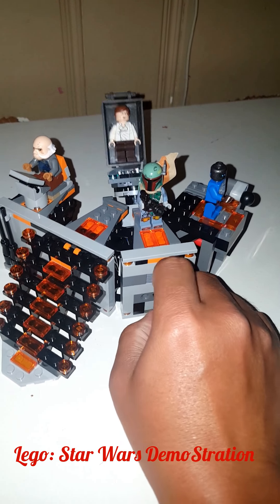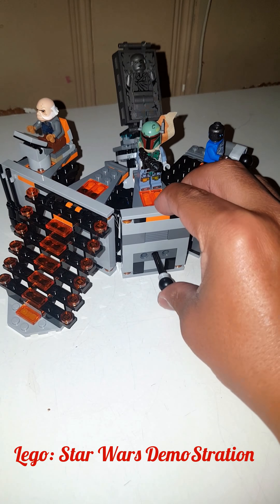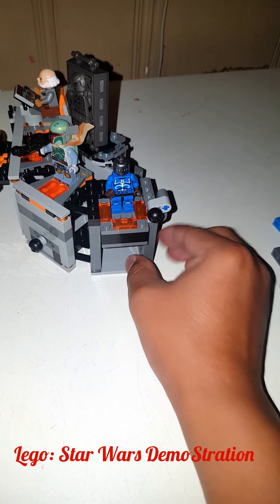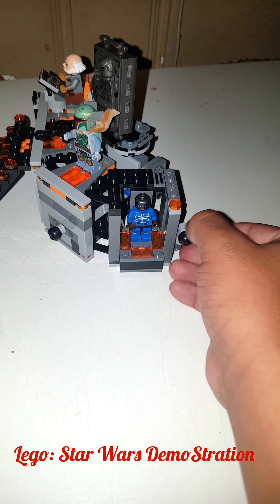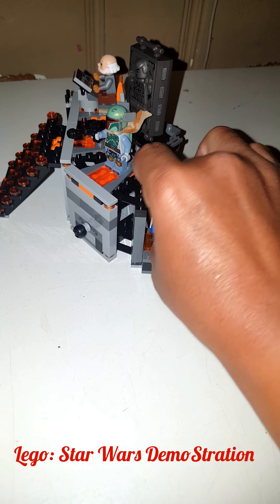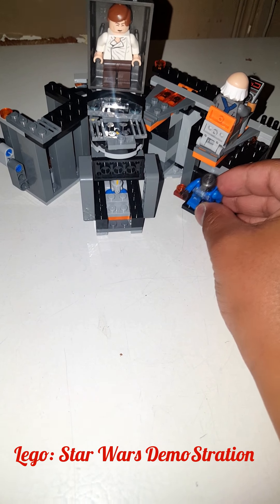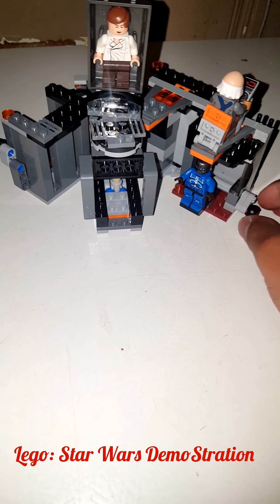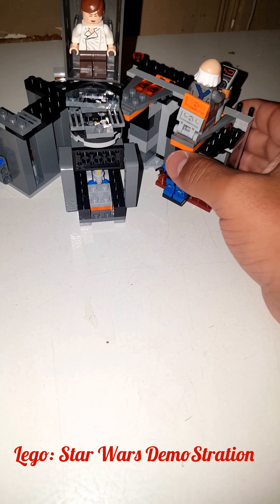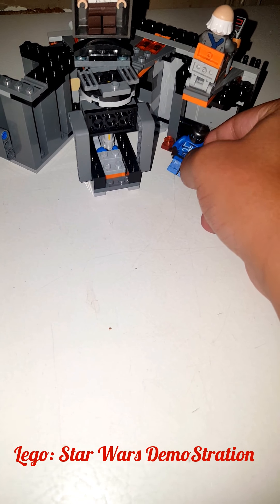This is what it does - it turns around, and right there is the elevator. It was supposed to do that. If you grab this guy right here, turn him around and put him in here - you have to lay him down, you gotta lay him down like that, yeah, like that.